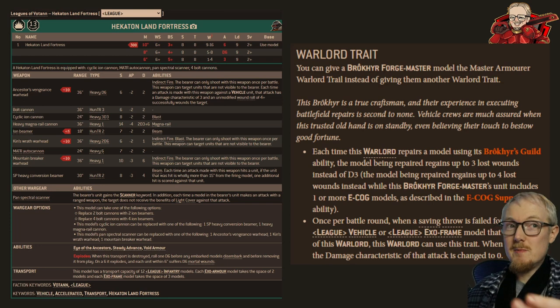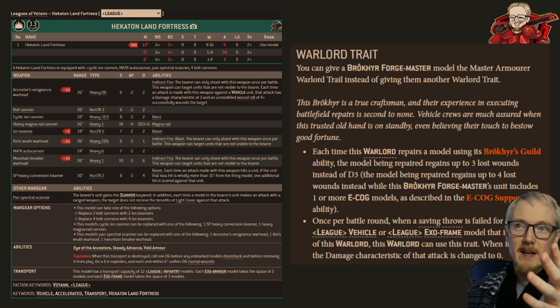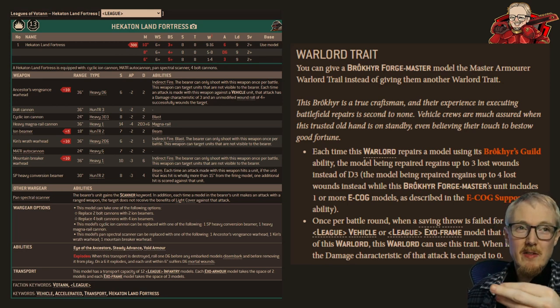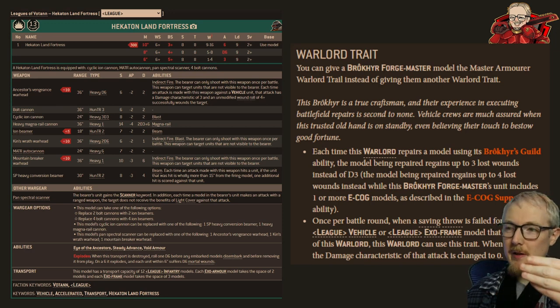If they have that League of Votann Forge Master, you need to be aware if he has the Master Armor warlord trait, because this is the thing that's going to trip you up. There are two things it does: first, when he goes to repair the fortress, rather than repairing it for D3, he's going to repair it for a flat 3. And if he has E-Cogs — which are basically like little servitors that run around with him as ablative wounds — if they're alive, and they're probably going to be alive because you can't shoot the Forge Master next to a Toughness 8, 16-wound model due to Look Out Sir, then they're going to repair four wounds every time. That's really big — very powerful to be able to repair four wounds.